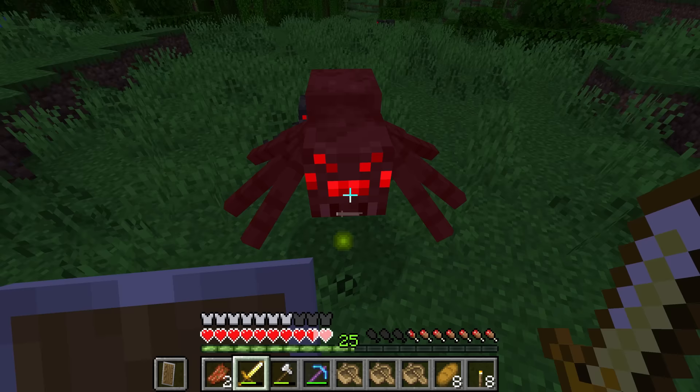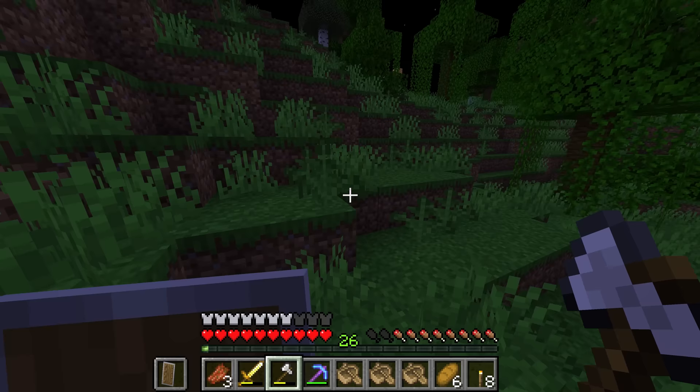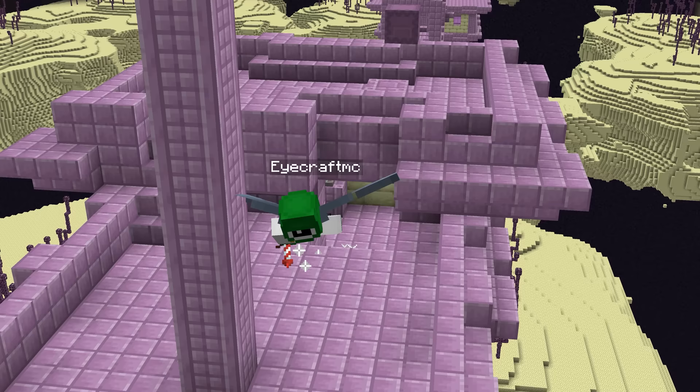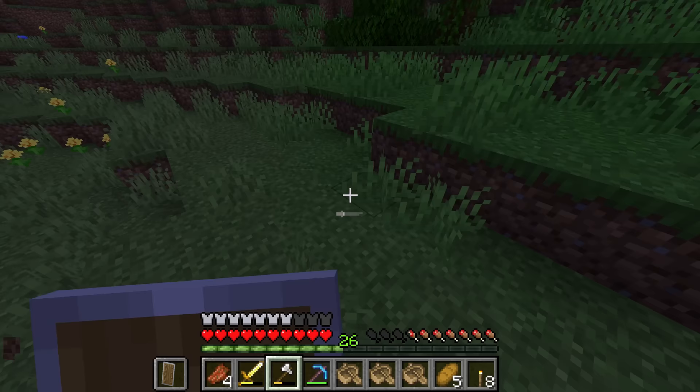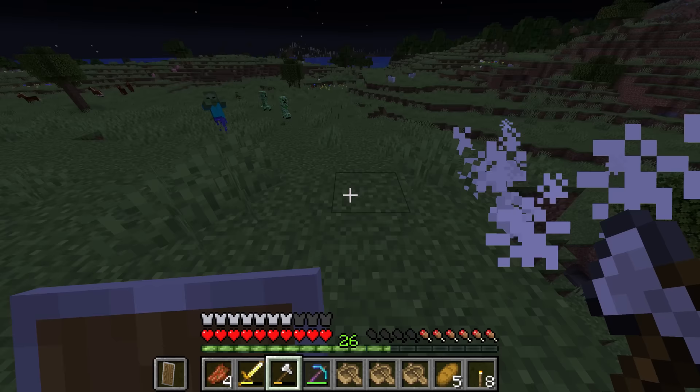Before you go looking for the stronghold, you basically want to stay up one night and try to kill as many creepers as possible. The gunpowder will be super useful later on when we're raiding the end. When you eventually find your first elytra, if you already have a decent amount of fireworks with you, you have no need to go back to the overworld — you can go and raid the end right away. One piece of gunpowder equals three firework rockets, so you don't actually have to kill that many creepers. Maybe something like 20 pieces of gunpowder would be good.